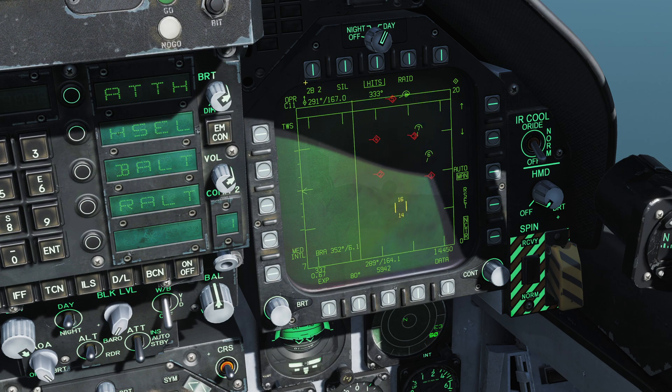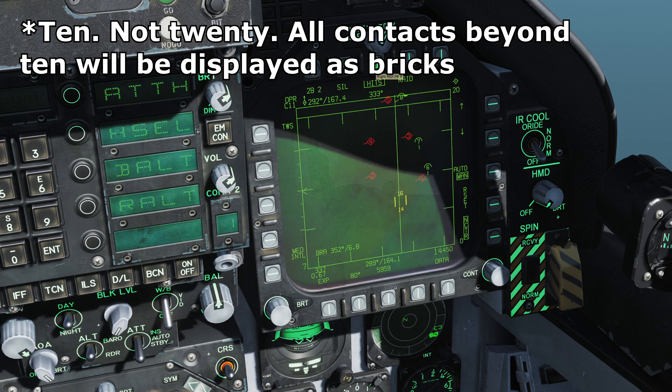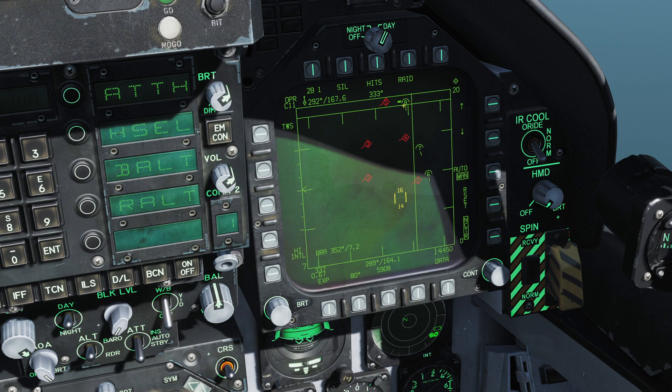We've got a bit of symbology we can look at here. We can change our bar scans as we normally would, go silent. The hits function here enables us to display additional radar hits outside of the — I believe it is 20 targets — that it can display. So we'll see 20 HAFUs for targets and anything outside of that. If I press hits, that should disappear. It does clean up the display a little bit in really complex situations, but you'll leave this on for the most part. Raid is an option that we have that we'll talk about in a little bit, but it does do some battlefield expansion.